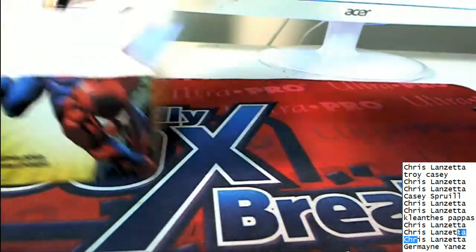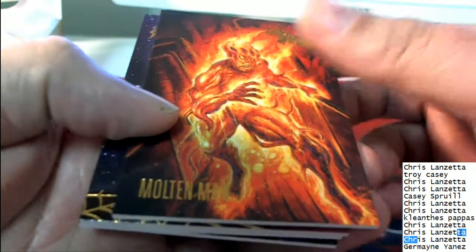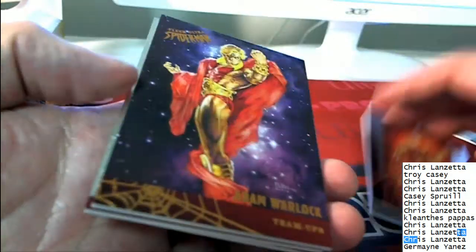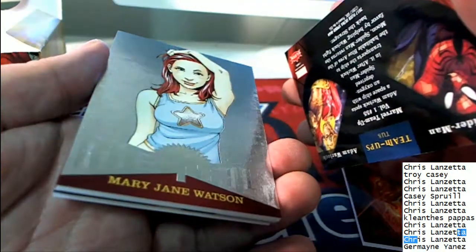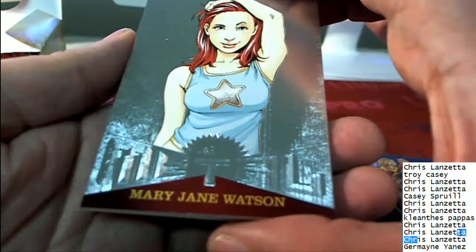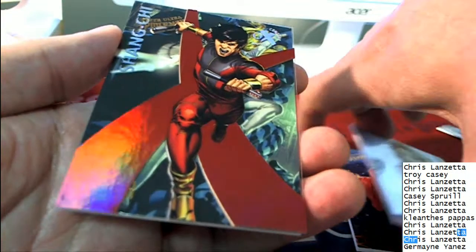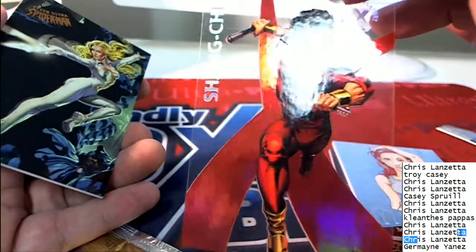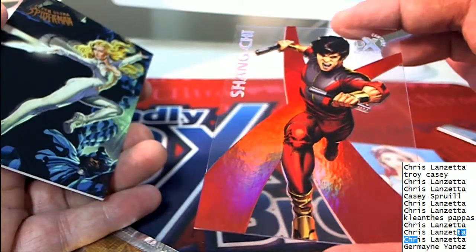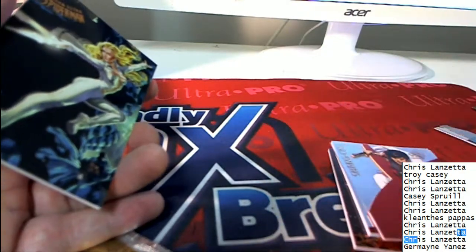And pack number 12 out of the rip, coming out of the break — looking for an artist auto or a precious metal gem, or just something really nice for the PC. The art is terrific in these, the quality is there. There's a lot of interesting things to read on the backs referencing certain comic books. Here's a metal — Mary Jane Watson Metal. Whoa, Shanghai! Would you look at that — that is a neat item to get coming out of the box break in pack number 12 for Jermaine.